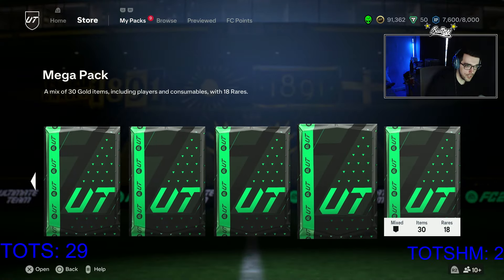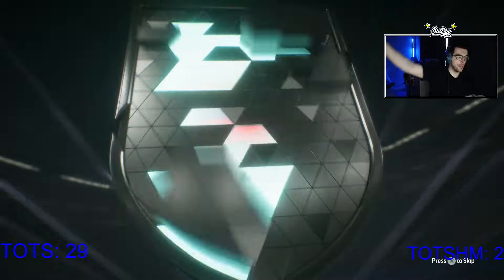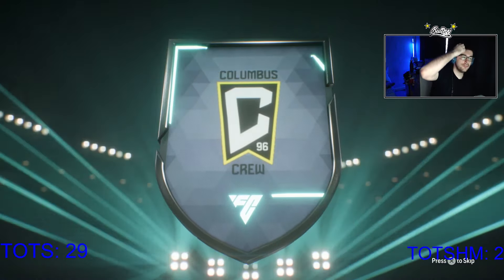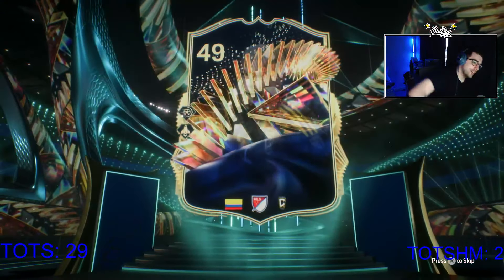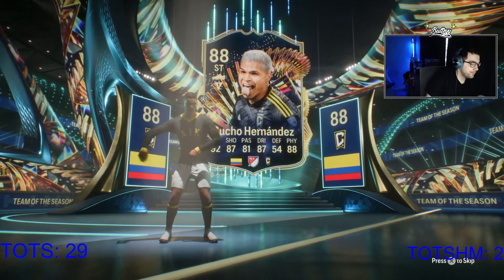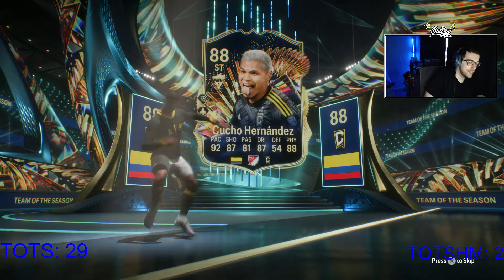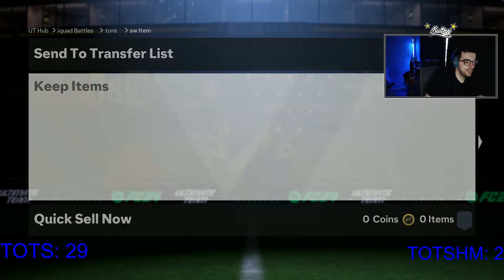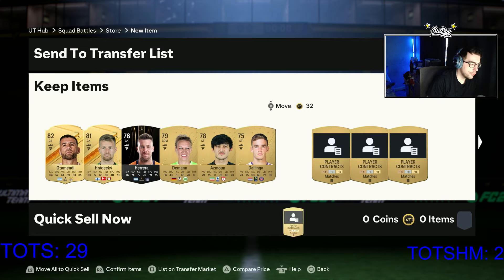We have the mega pack. Team of the Season from the mega pack, tradable please. Cucho Hernandez - I'll take it. He is tradable so I can't complain. We'll take it - we'll take a Cucho Hernandez from that.